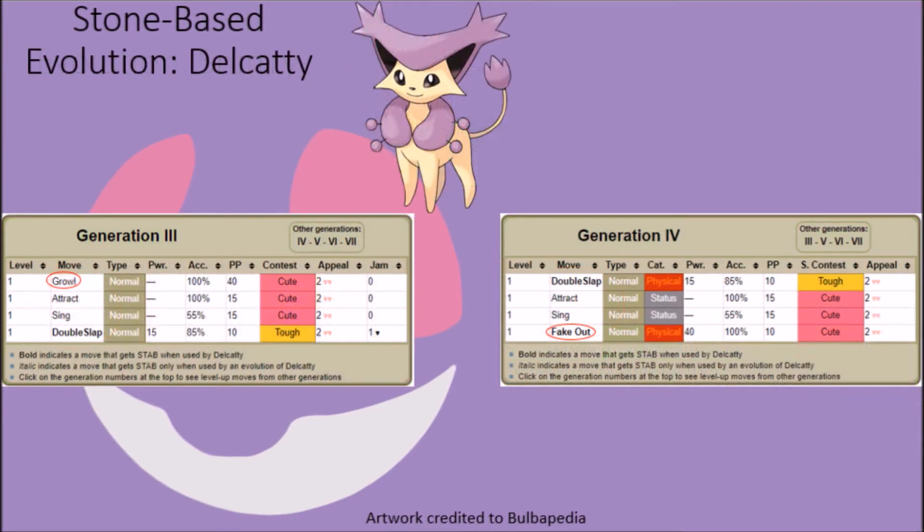Lastly, Delcatty originally had the ability to learn the Growl technique, but this was phased out in favor of the Fake Out attack in Generation 4. This was likely done in reference to their general attitude, as they rarely ever try to be as cute as their pre-evolved form and are more likely to simply surprise their opposition and run away while they are distracted, rarely ever choosing to fight if they don't have to.